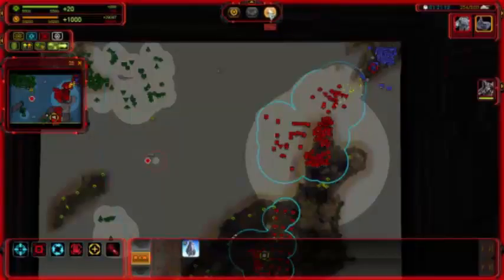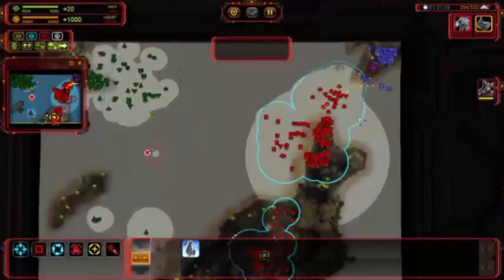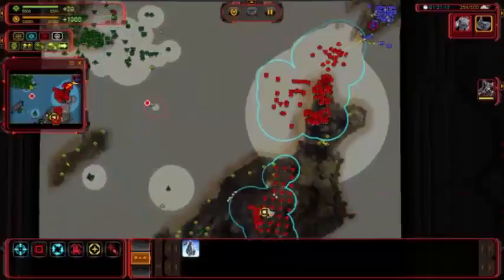Hey everybody, Blade of Chaos back here once more with Let's Play Supreme Commander Forged Alliance. In the last part, Fletcher betrays us and decides to turn against the Coalition to try and capture Black Sun himself. Obviously it's a very bad move, considering we've got more guns than he does — and I'm one of his enemies, who's kind of got a Mather now.